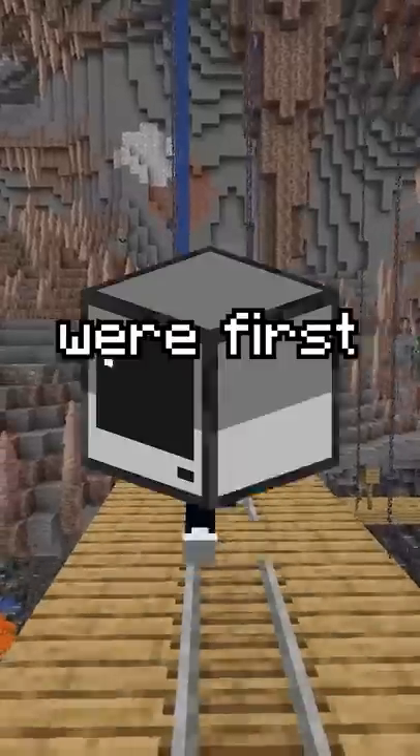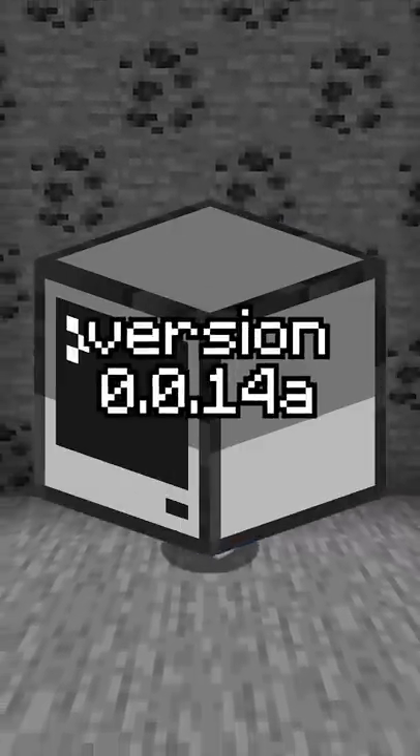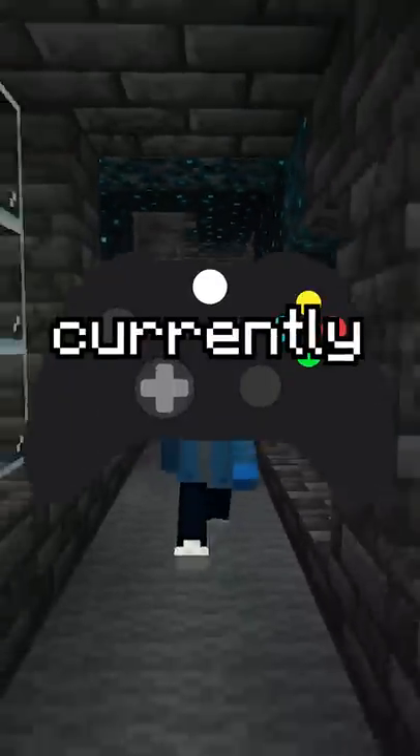Minecraft's Worst Ore. Minecraft ores were first added in Java Classic Edition, with gold, iron, and coal being added in this version. Since then, a bunch more were added, with a total of 11 different ores currently in-game.